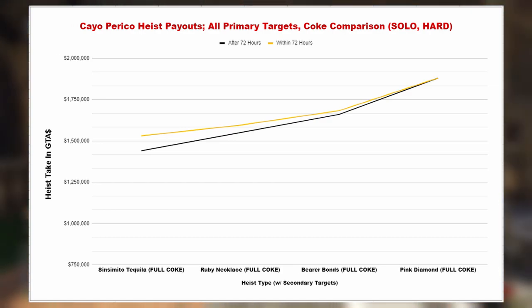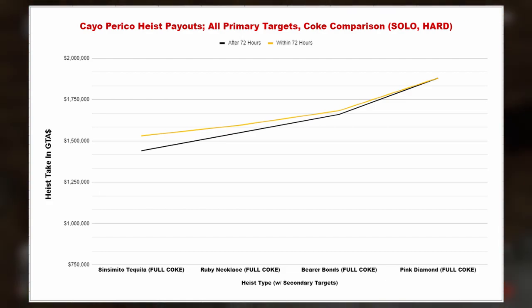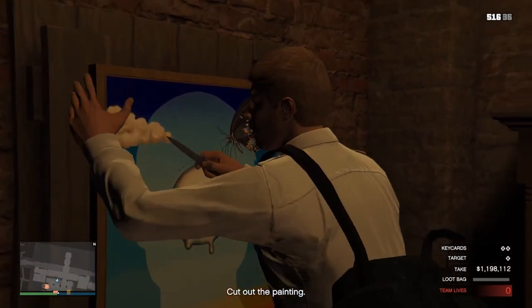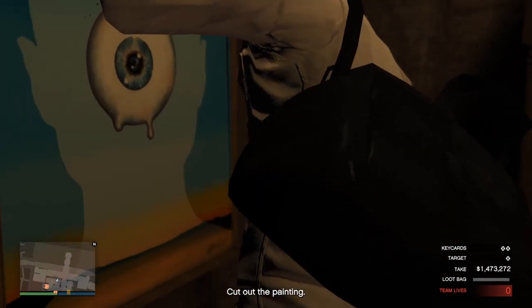The reason the lines slowly get closer together is that tequila has the biggest boost to secondary targets, and it slowly decreases as you go to the other primary targets. So if you're strictly a solo player, this can actually benefit you — it's essentially just a buff, because getting tequila with fully buffed coke as your secondary target will net you about as much money as getting the ruby necklace without those buffed secondary targets. But this change is more so designed to incentivize group play, because as a group, those secondary target buffs are amplified.